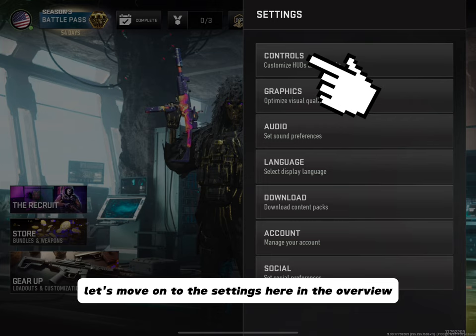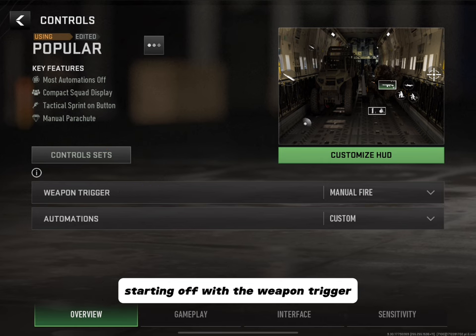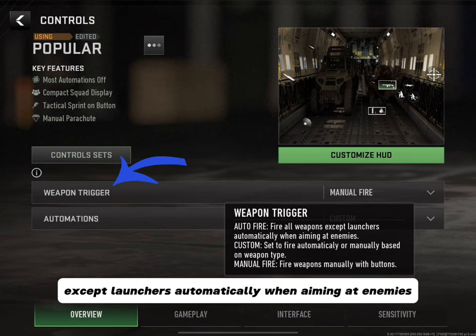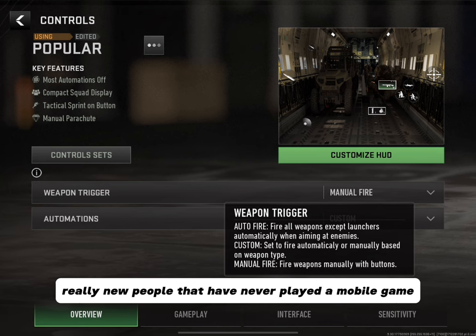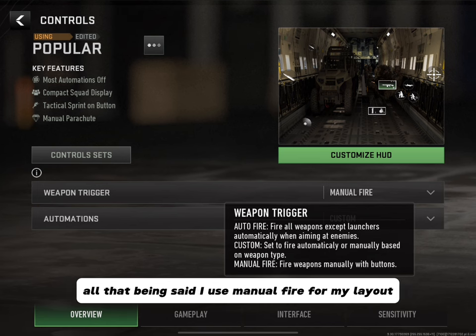Let's move on to Settings. In the overview we'll look at the customized HUD and a few other features. Starting off with Weapon Trigger: Auto Fire fires all weapons except launchers automatically when aiming at enemies. Custom sets firing automatically or manually based on weapon type. Manual Fire fires weapons manually with buttons. Auto Fire and Custom are most likely for very new players or people who may have disabilities and struggle with multiple button layouts. I use Manual Fire for my layout so I can have full control of my firing button.